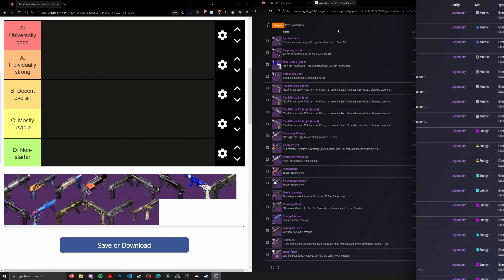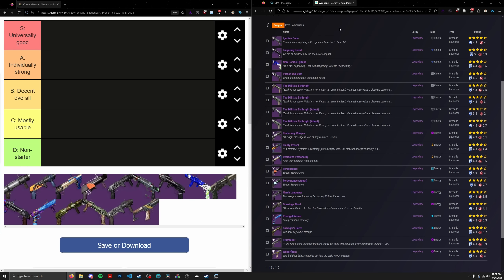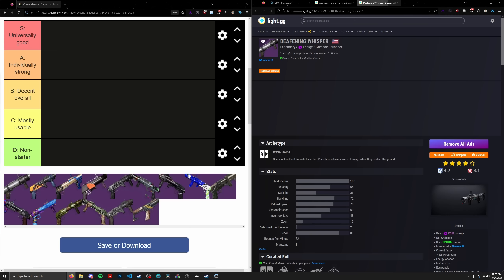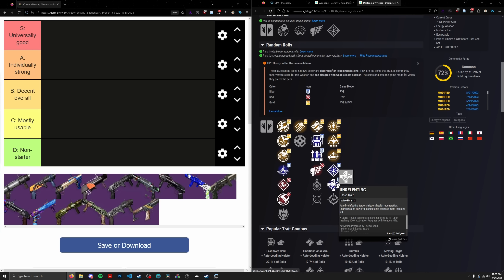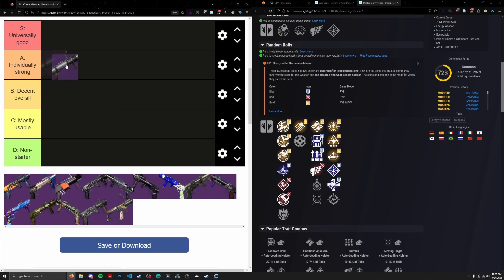With that out of the way, let's go ahead and talk about tiering these GLs. Starting alphabetically with Deafening Whisper — a Season of the Hunt void waveframe. This thing's perk spread is pretty decent for how long ago it came out. It has Ambitious, Lead, Wellspring, Auto, and Unrelenting, giving it a ton of still-relevant perk combinations. The Lead from Gold plus Auto combo is something you won't see on pretty much any other waveframe. It's still pretty strong for ad clear, not obviously as strong as Forbearance, but pretty good. We're going to put it in the A tier.